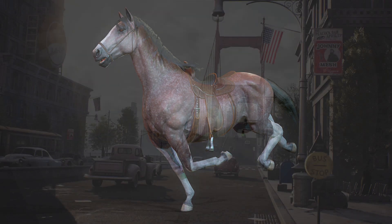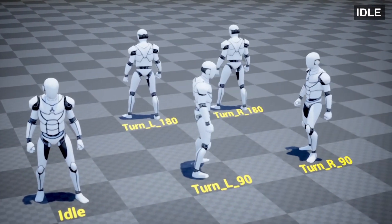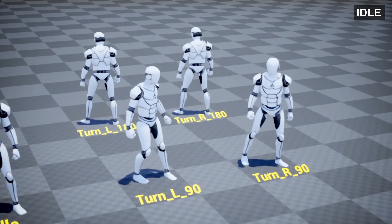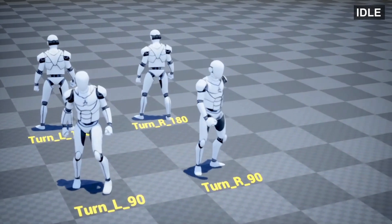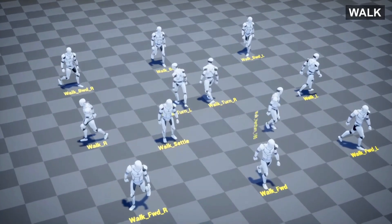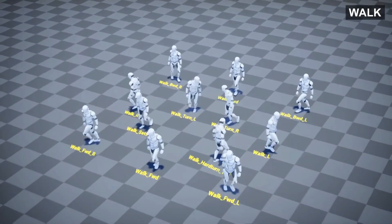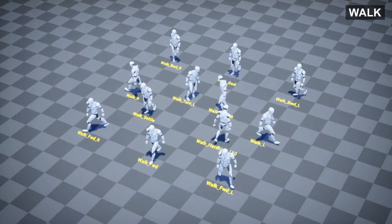Without further ado, let's get right into it. Starting off with a really amazing one called Amplify Animation Pack. This is a third-person animation pack with a starter character controller. As you can see, there are hundreds of different animations for pretty much everything you'd want in your game. It includes the Blender source, 600+ animation sequences, the third-person controller, and it's all 100% blueprints.